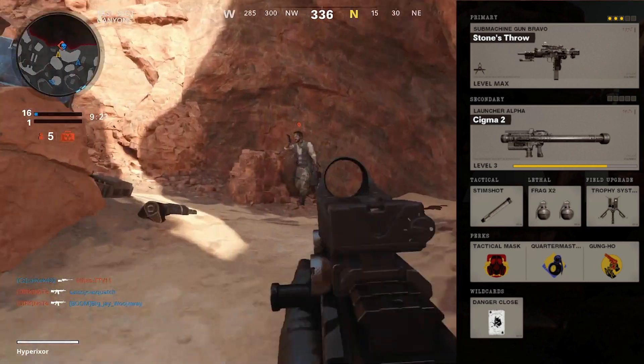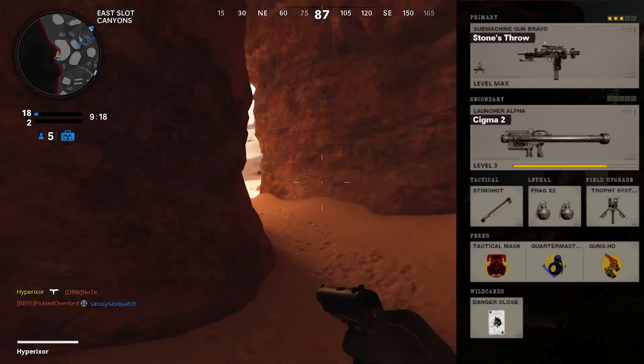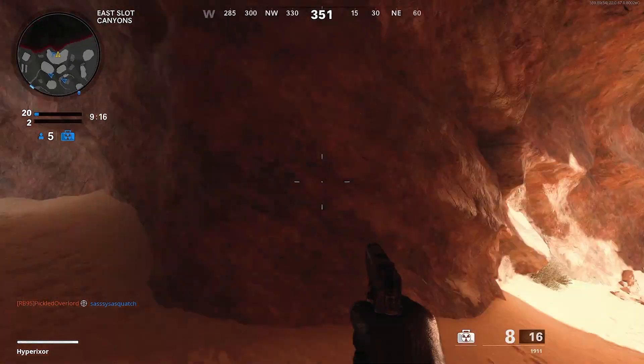We have the Stingshot, two frag grenades, a trophy system, and the three perks including tactical mask and Danger Close as our wild card. That is the loadout we're using for this gameplay.